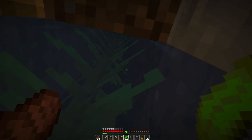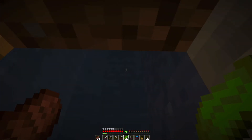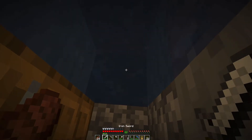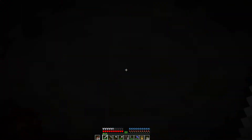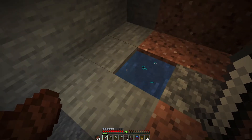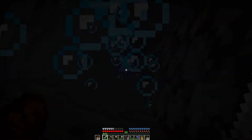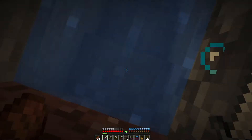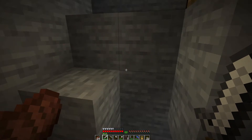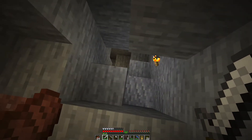Now it should be water source blocks all the way to the top. If I break the bottom kelp now and simply put in a soul sand block, it should take me right up. And there you go - pretty good! I can just simply drop down and then rise right up. Yeah, I can hold my breath all the way to the top. I might even take this all the way to the surface so I don't need to climb the staircase - I haven't thought out what this design's gonna be yet.